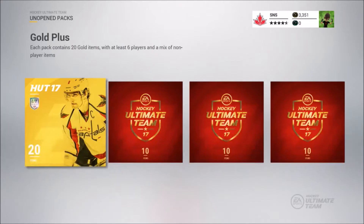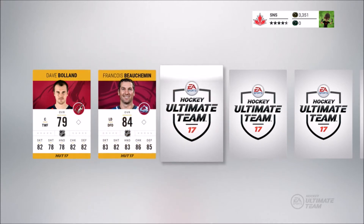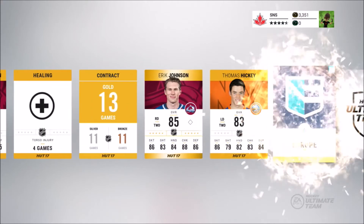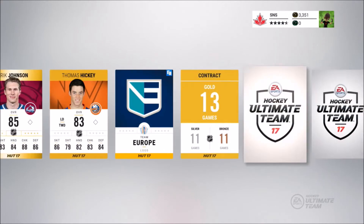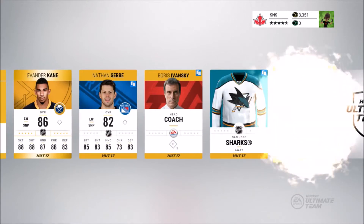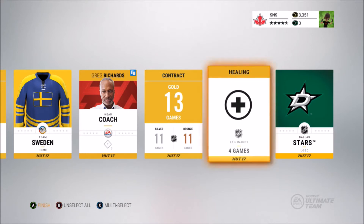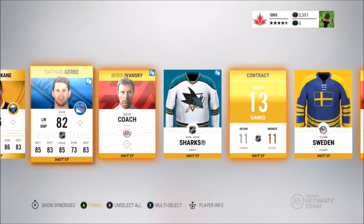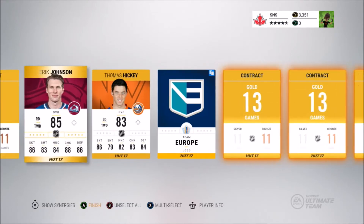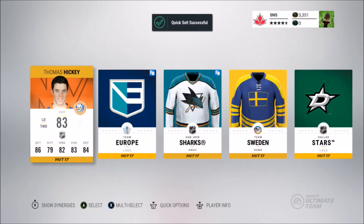Rare player packs have 10 rare players and I think that's all they have. We start off with Dave Boland, Francois Boschman, healing item. Eric Johnson is our first gold rare player — I already have him. I'll keep Picky just in case. Evander Kane again. Doesn't look like we're gonna have as good a pack as last time. Keeping Girby, keeping logos — not sure if I have Hickey. Quick selling these guys for 2,000 coins.